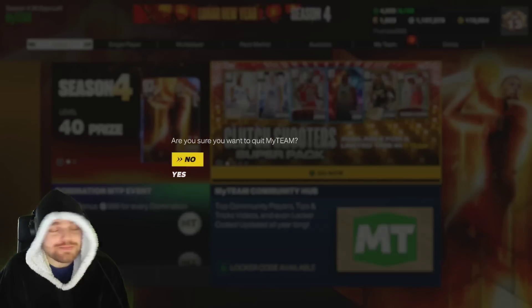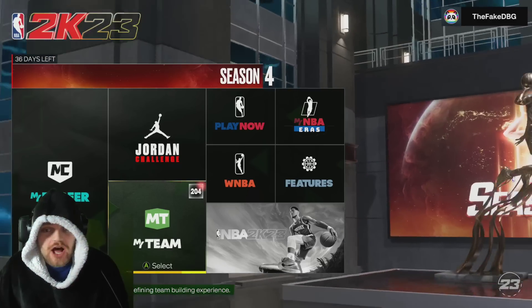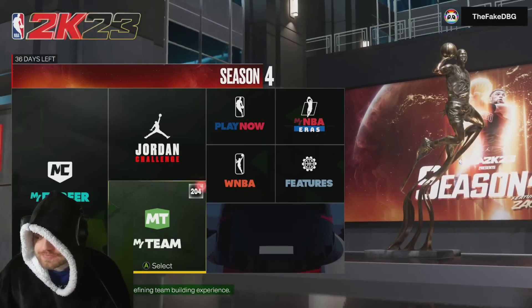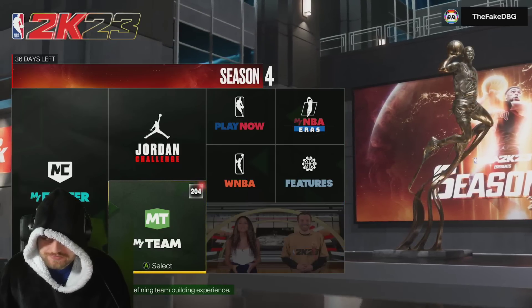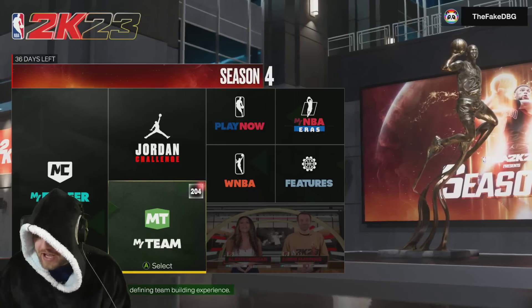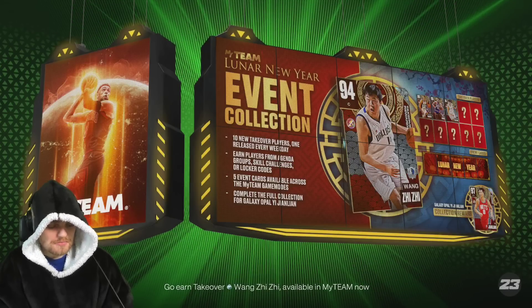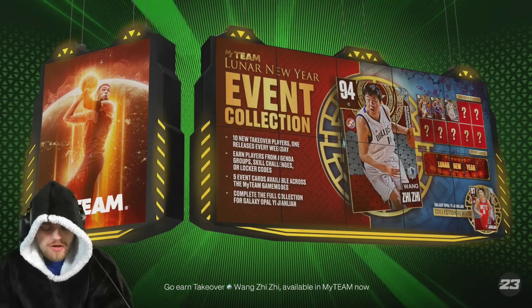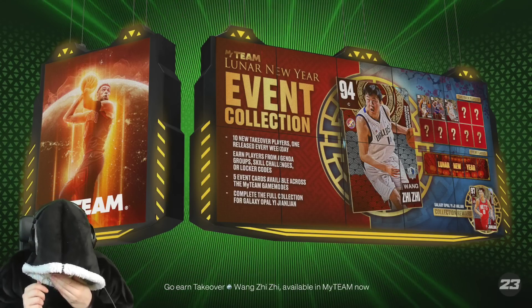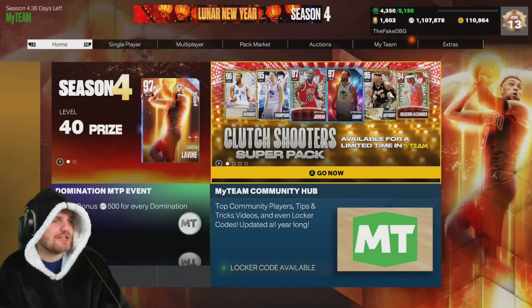What is going on guys, DBG here, and today we have got actual good content. I know it's a bit of a shock. Wong GGS is fine, but we have actual good content, lads. And as I guessed, Lin was going to be a locker code. Is it Amethyst Lin? It's actually pretty good. There is an Amethyst Lin, that's pretty good.